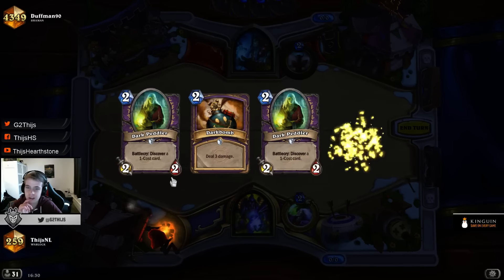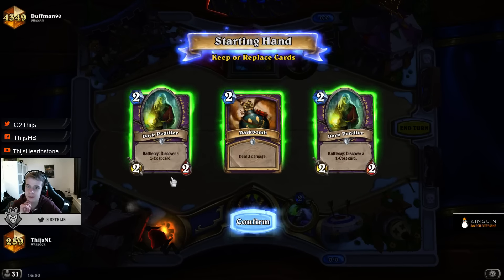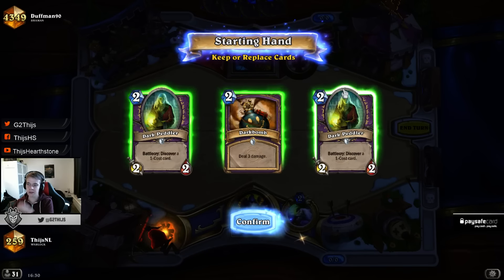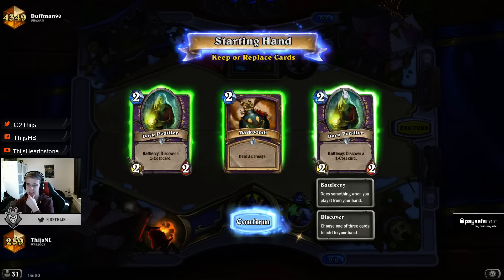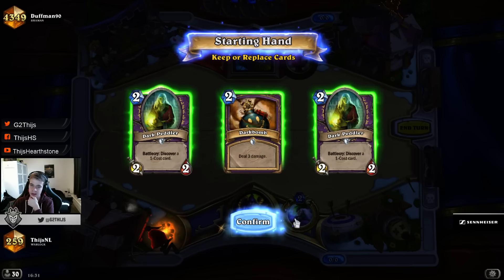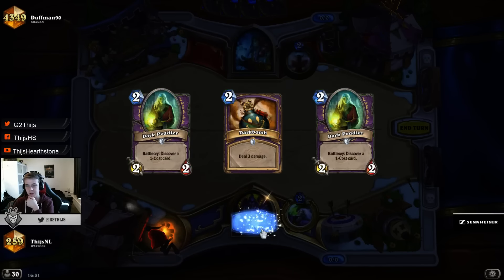We're playing against Shaman. It's really hard to say what Shamans run nowadays. This is a really good early hand — the thing we're missing is the 1-drop, but with the Peddler we make sure we have a good 2-drop and a good 3-drop. I'm thinking if I even want to mulligan something away. I think this is one of the best hands I can have without the Zombie Chow. I have a turn 2 Dark Peddler, and if I need to remove something I have that option.